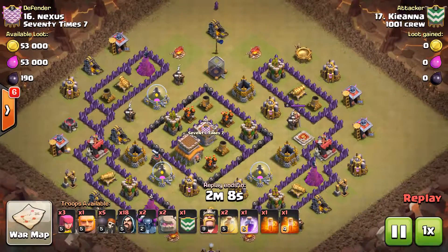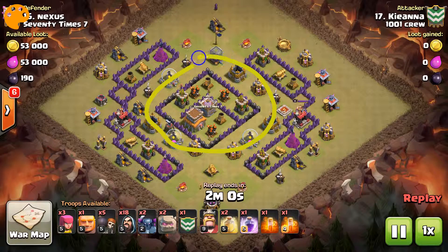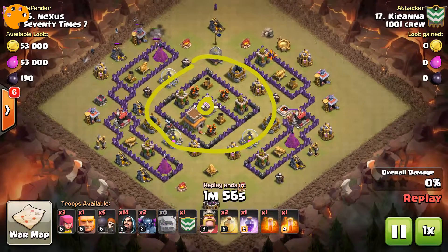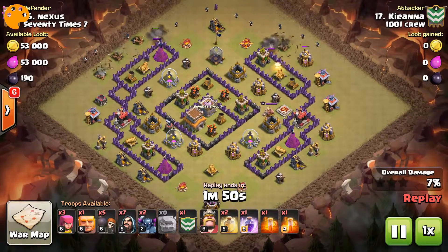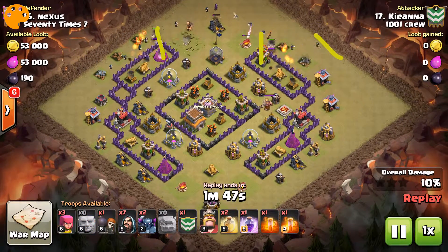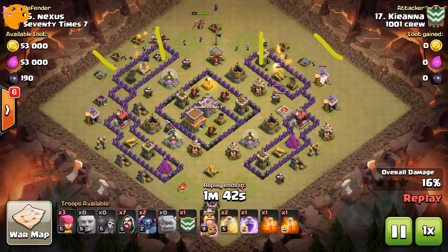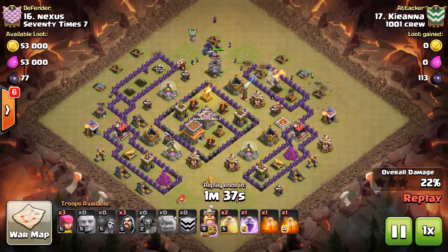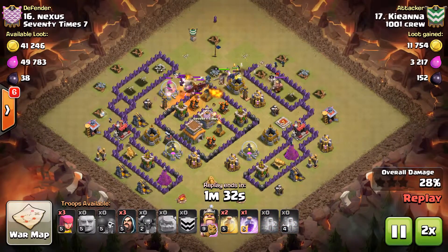Kiana comes at this one with a GoWipe. This is one of the very few times we'd recommend a GoWipe, mostly because the base is completely open — the only thing you can't hit without getting through a wall is the clan castle. She sends Golems in here and here and gets outside of her Golems with her wizards. King goes down, might have been a little late on the Pekka drop, but better safe than sorry when it comes to Pekkas. Everything's just working its way into the core.